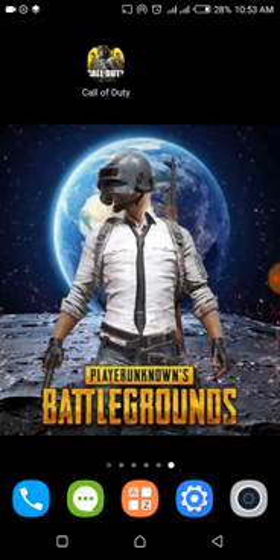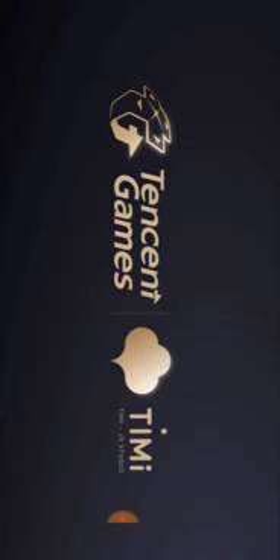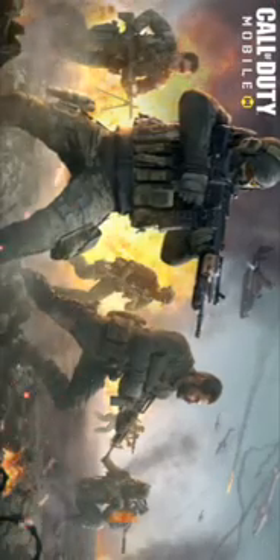I'm trying to reopen the game again. Let's wait and see the difference with mobile data off versus on. Here it is — you can see it is validating the build number now, which it didn't do the first time. We are getting a notification: 'Update download failed, please make sure you have a stable connection.'